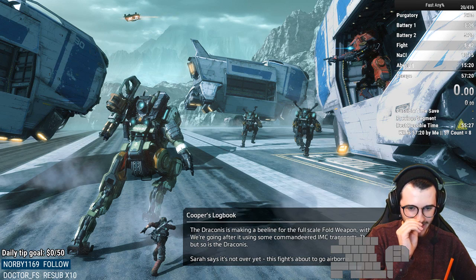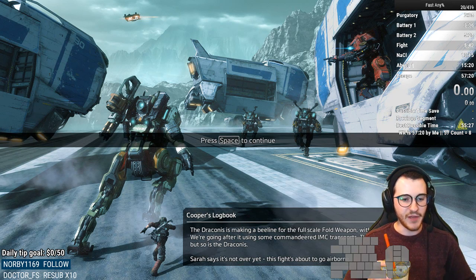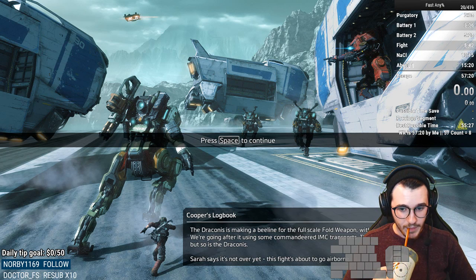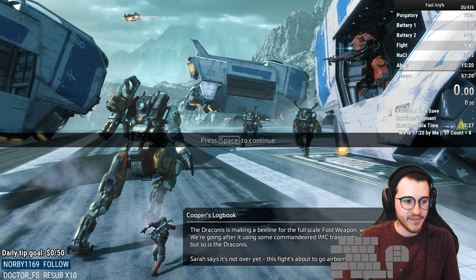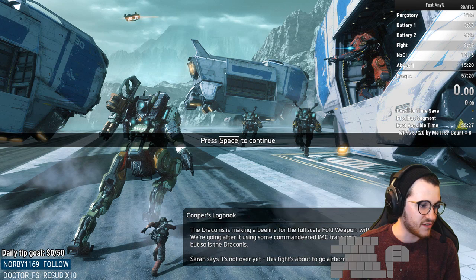Don't get discouraged with this level. Being that it comes so late in the run, getting messed up by Sarah can be really, really frustrating. But if you're managing her positioning well, keeping an eye on her, managing your cooldowns, and swap reloading, you should be able to deal with it fairly consistently. This level is all about keeping a cool head, checking your surroundings, understanding what's going on, keeping an eye on Sarah and babysitting her all the way to the elevator. Once you're at the elevator, you just peace out.